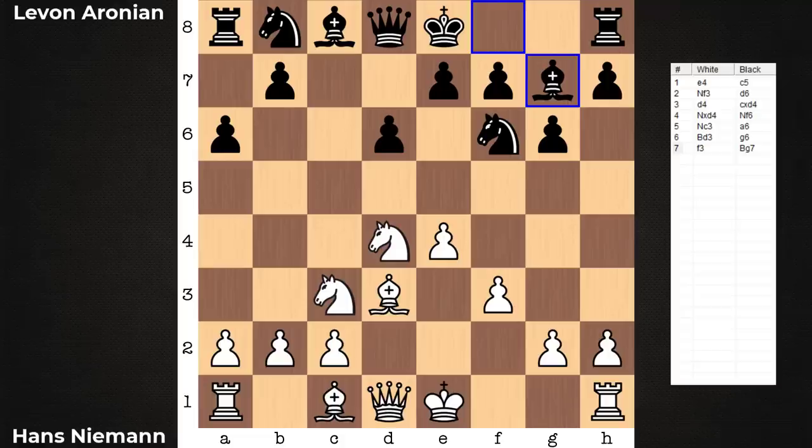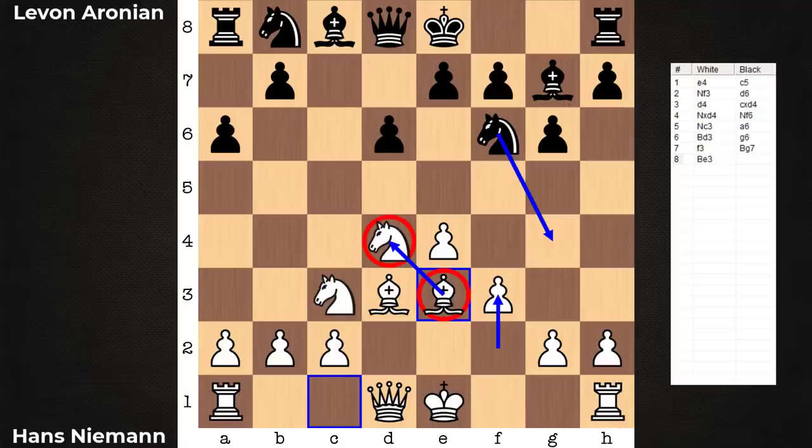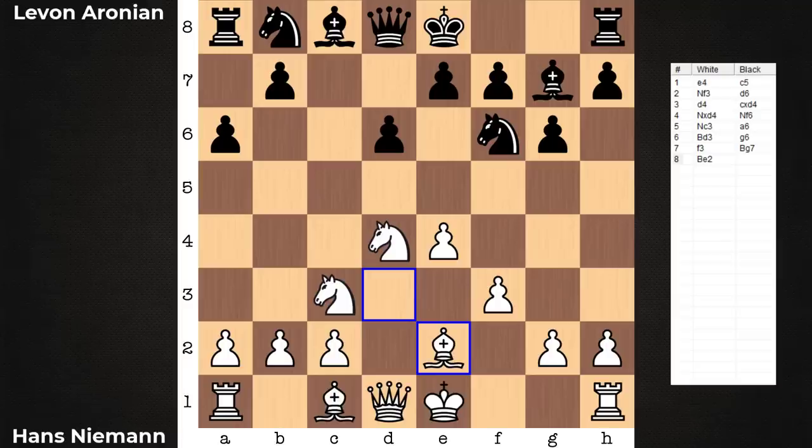My first impression was, oh, maybe there was some tactic on d4, but I soon thereafter dismissed that. There really isn't any trick. For example, knight takes e4, unleashing the bishop on the knight, could be met with bishop takes on e4, and the queen would be there defending the knight. Moreover, what would be wrong with bishop to e3? Nothing, really — that is the top suggestion by the engine. Deploy another piece, queen bishop to its most natural square, watches over the knight now directly. It is secure on this post with f3 in; there's no fear of knight g4 scaring it away.